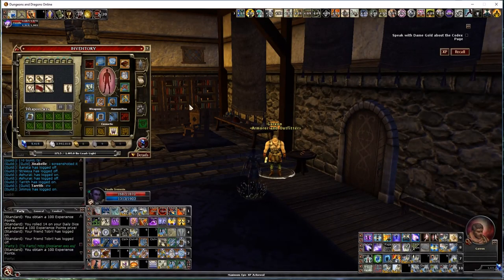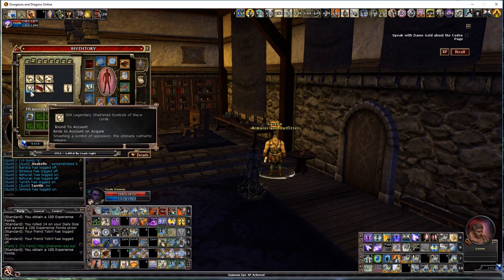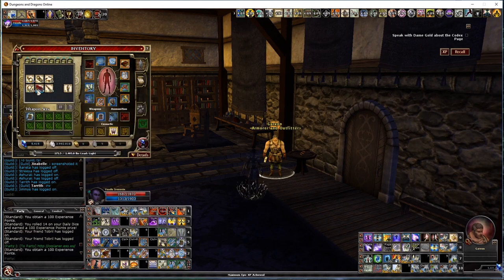I wanted to splice in a short segment because I forgot to mention that the ingredients you get from the quests are tied to certain quests. In Part 1 you're going to get Legendary Broken Shackles as the primary drop — you'll get a lot more of those compared to the secondary drop, which is the Shattered Symbol of the Slave Lords. You get these at a ratio of about four to one dropping in quests.